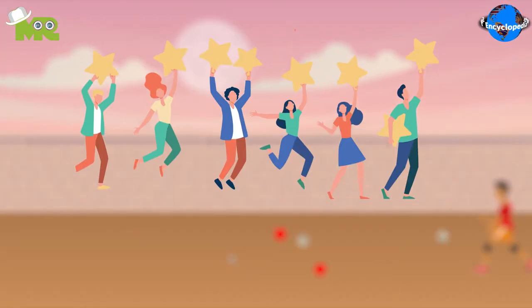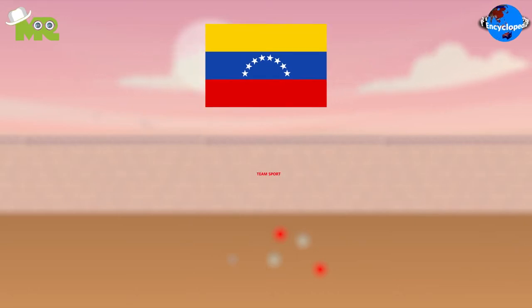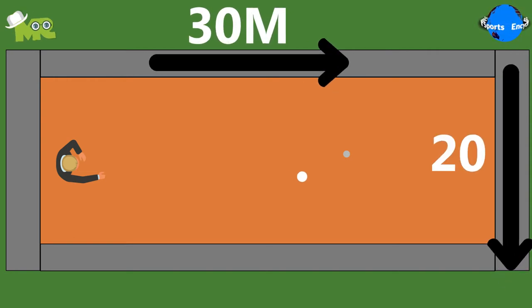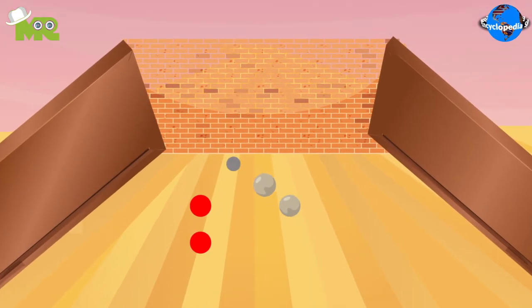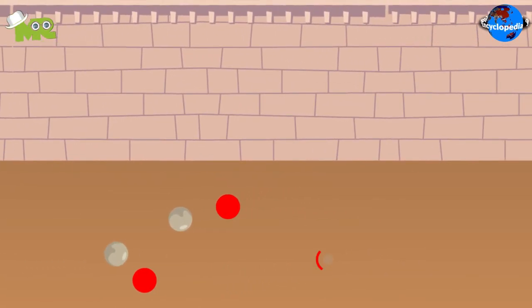Bolas Criollas, popular in Llanos and other rural regions, is a traditional Venezuelan team sport. The game is played on a rectangular field of a size of 20 by 30 meters. The field surface is flat and there are no obstacles on it to aid easy movement. The game is played with solid balls and a small target ball made of steel or iron, which is known as mingo.